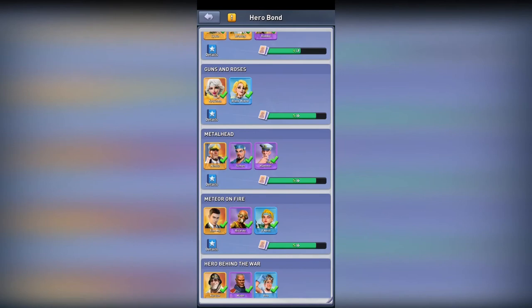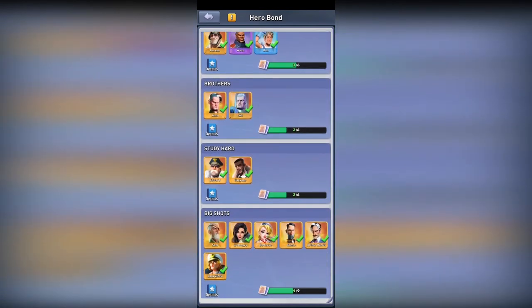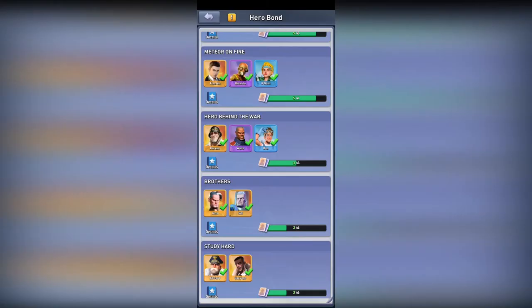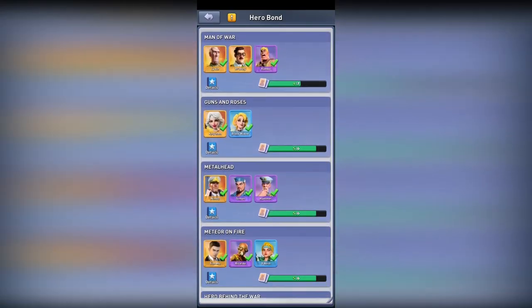If you want to get more out of your heroes, you have hero bonds. You need to complete certain tasks or research. For example, the 'Behind the War' bond: recruit two heroes in this bond and your army gets increased damage and HP. At bond level 4, when the total star level of heroes in the bond reaches 12, Wade's command is increased by 500 — meaning the higher the command, the more instant repairs you can do. At 14 stars, Caruso will be able to train more units instantly.